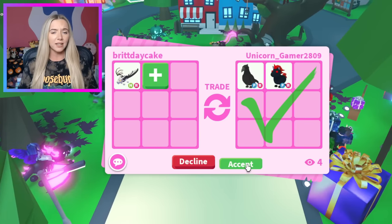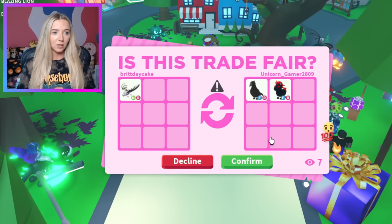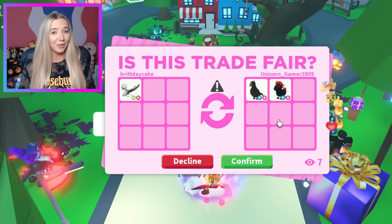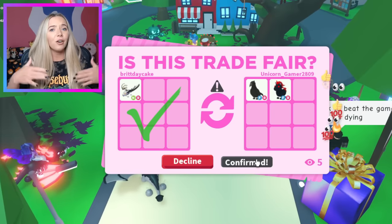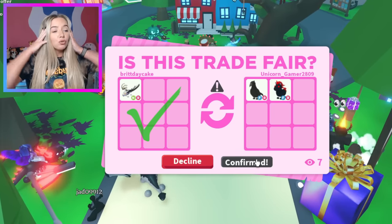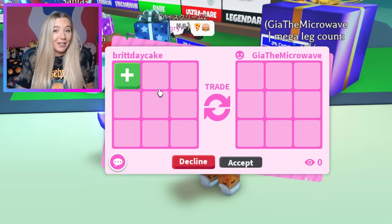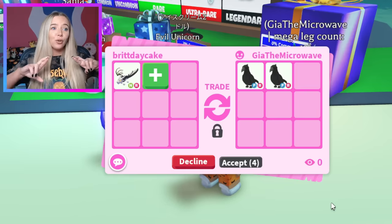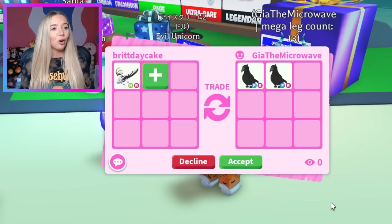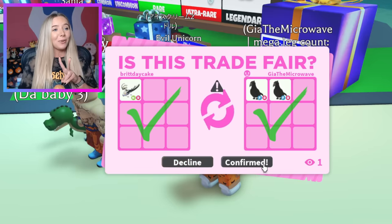This is somebody completely different — we're even in a different Cake Army server. Another troll — they're just gonna decline and I feel like they're under. Why do people do this if they don't want to do the trade? My friend Gia said she wanted to offer, and I'm getting kind of desperate now that we haven't been able to trade it. She starts with a crow — maybe an Evil Unicorn — and it ends up being two crows. It's not a crow and an evil, but I'm tired of getting trolled. This Neon Vampire Dragon is going to lose value, so I consider it a win because they're two older pets. Thank you so much, Gia.